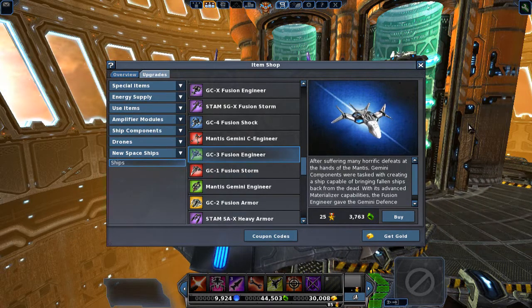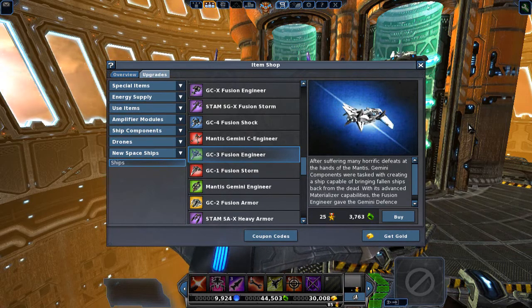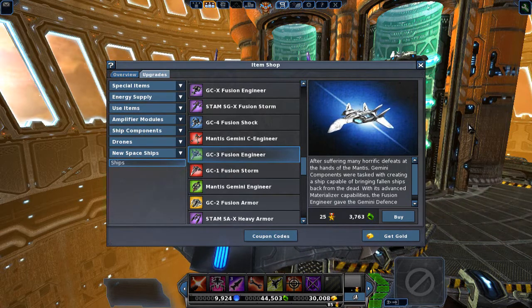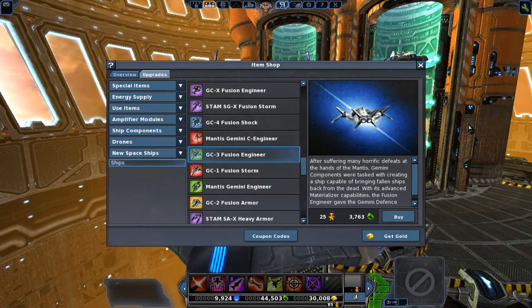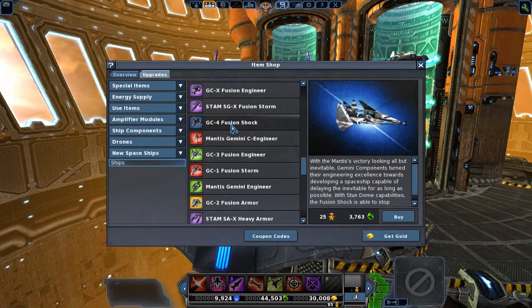Now for the Engineer class: remember what it says about waiting for a player to materialize? Now the Engineer can do that independently. It has a new component called the Resurrect, or Materializer — the Materializer brings your ship back to life and gets you ready for more action. That's what's new for the Engineer.